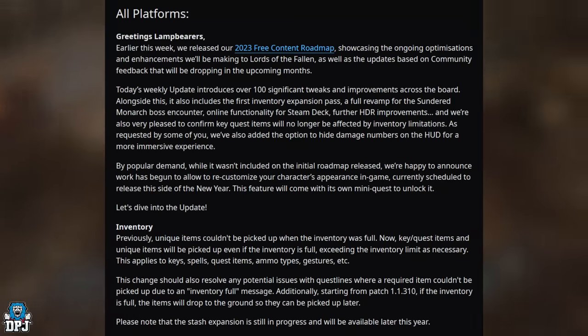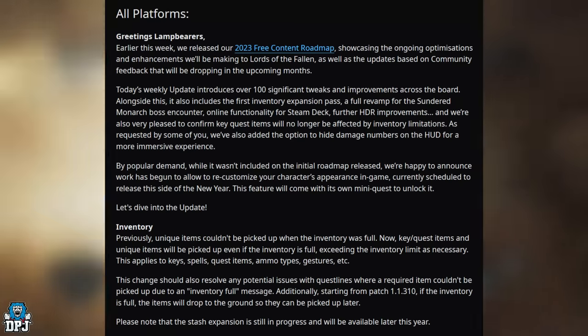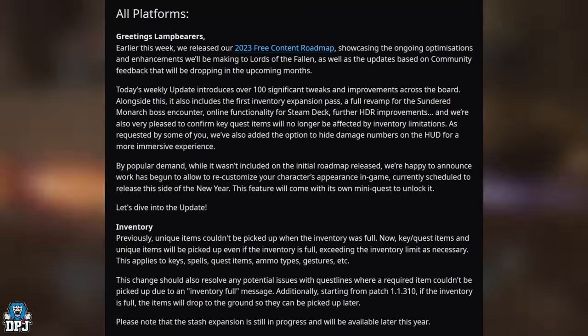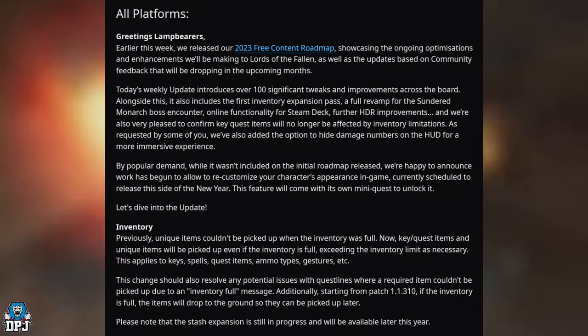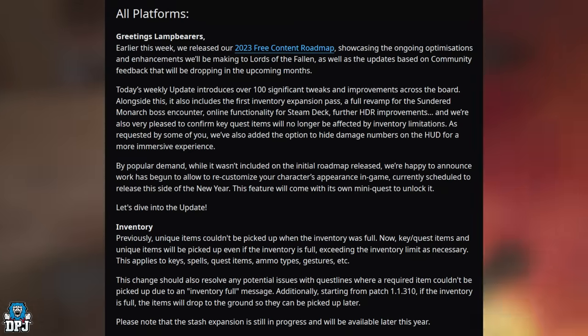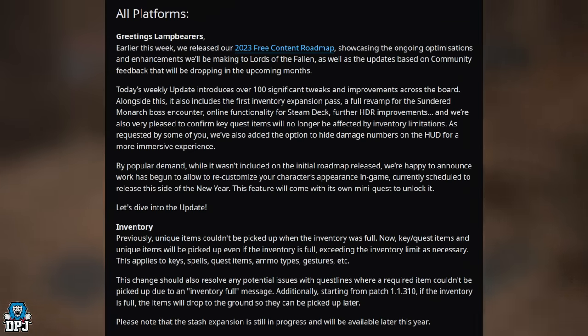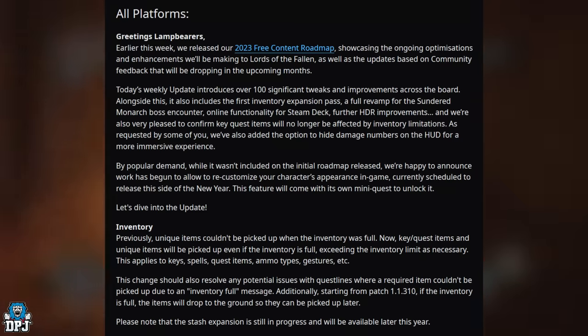As requested, they've added the option to hide damage numbers on the HUD for a more immersive experience. By popular demand, while it wasn't on the initial roadmap, work has begun to allow players to re-customize their character's appearance in-game — an amazing change. Currently scheduled for release before the new year, this feature will come with its own mini quest to unlock it.